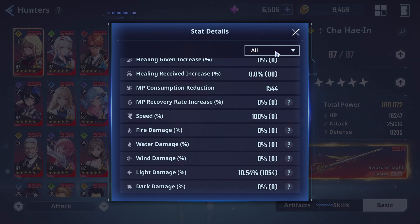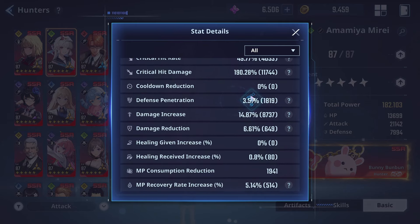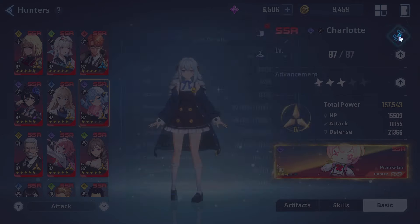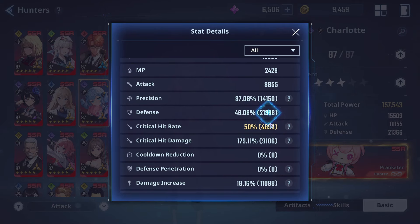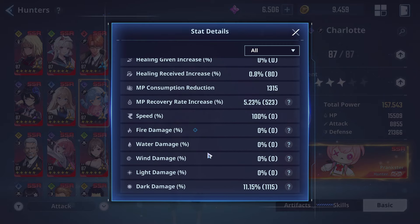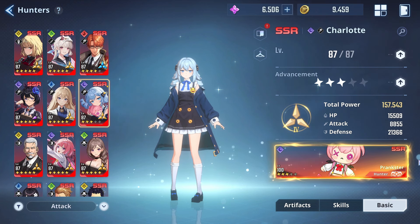This is my Chahi-in's stats — light damage. This is my Miray's stats: 21K — really good stats. And this is my Charlotte's stats: 21K as well, crit damage and high damage increase. Pretty good already for a defense unit — I think this is decent.